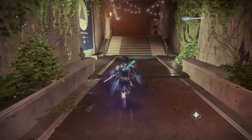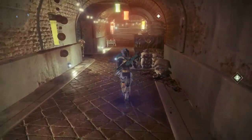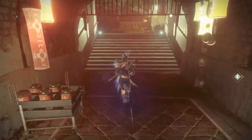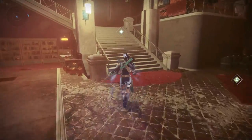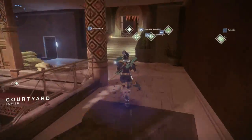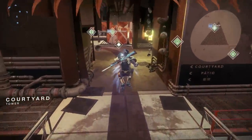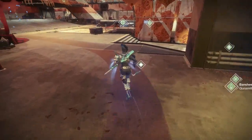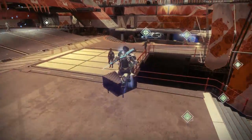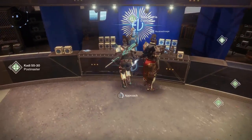The flashpoint for this week is the EDZ, which also means that the Cayde-6 treasure maps are also on the EDZ. If you're looking for those chests and want it to be super easy mode, there will be a link down in the description for my Cayde-6 treasure chest video, which will show you where to go. But we're going to check out to see what we got this week from Miss Tess Everest.